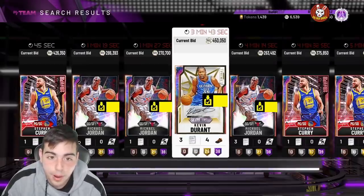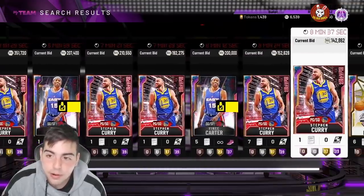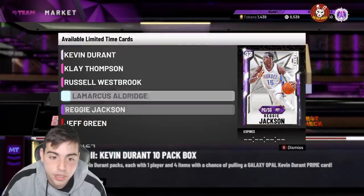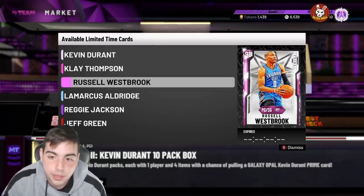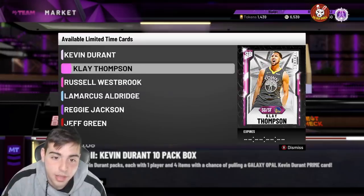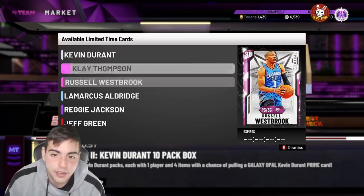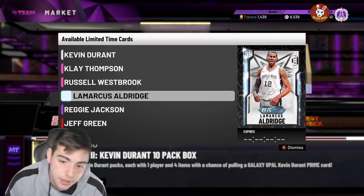Some of the opals are going to drop in value. I think MJ and Vince Carter are going to drop. KD will stay around the same but might rise to around 500k since no one's really going to focus on the prime packs. If you invested in Reggie Jackson, Aldridge, or Westbrook from those prime packs, they'll gain value. The only ones who are going to tank are the old pink diamonds — whenever new pink diamonds drop in new sets, the old ones always get hit. Aldridge is going to drop, so if you want to pick them up and make MT, not a bad idea.